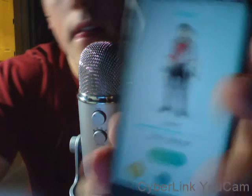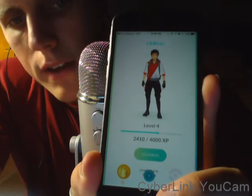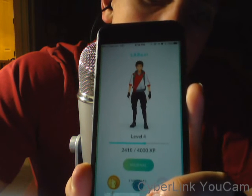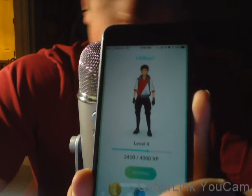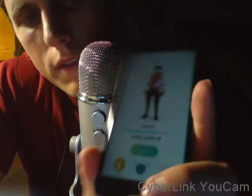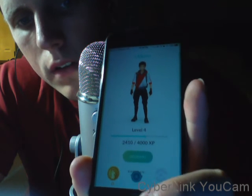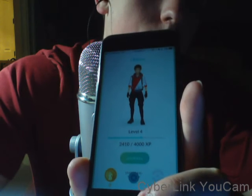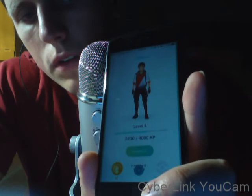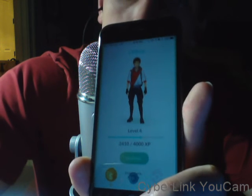Let's take a look at my character. I am level 4 and I'm halfway to level 5. Once I get to level 5 that'll be a big deal because I can then battle in gyms. In the bottom left-hand corner are my Pokemon tokens — I'm not sure what they're called. You can buy those for real money to get Pokeballs, eggs, and whatnot.